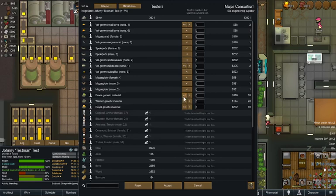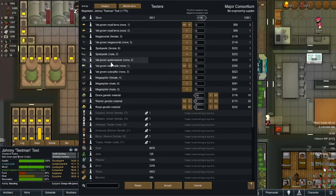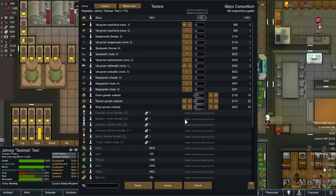They have 10 of the drone. Let's buy those, and that one - the royal is rather expensive. We'll buy five of the royal and five of the warrior, then grab the 10 drones. They also have mega spiders, caterpillar, milk beetle, and spider weaver which we can make with royal larvae. Missing creatures need one to reproduce.